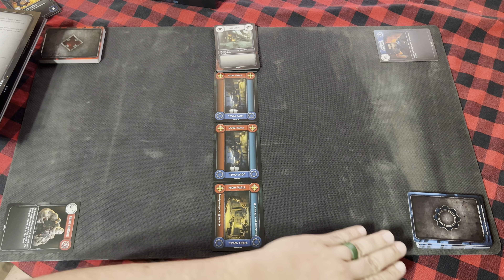A player's turn is made up of three phases in this order: first deployment phase, combat phase, and then a second deployment phase. In each deployment phase, the player must take one of the following actions: draw, discard, or deploy.